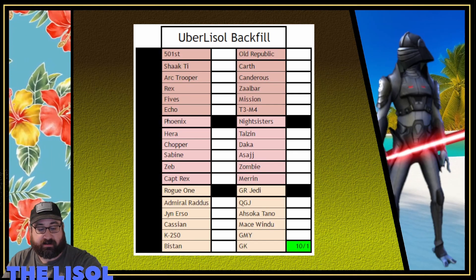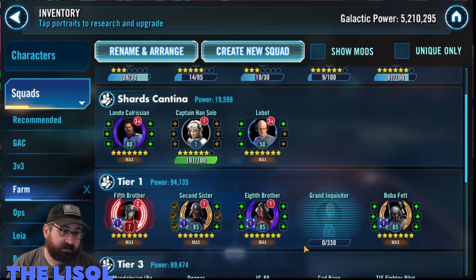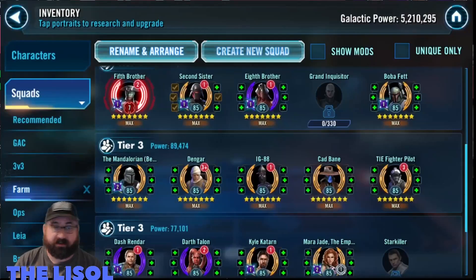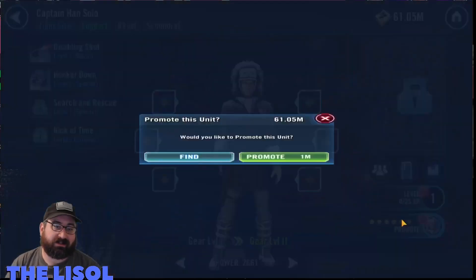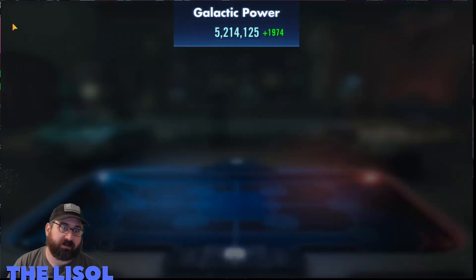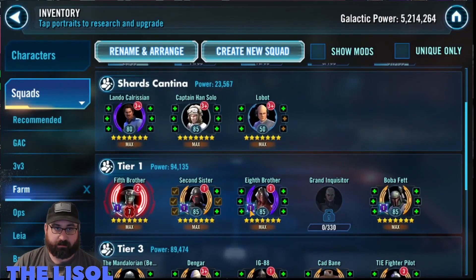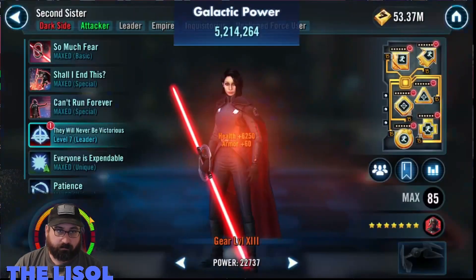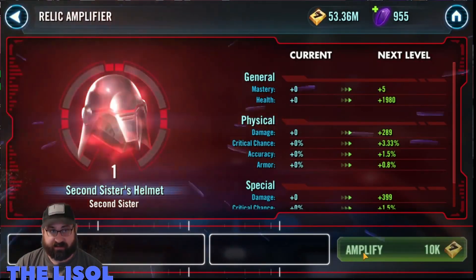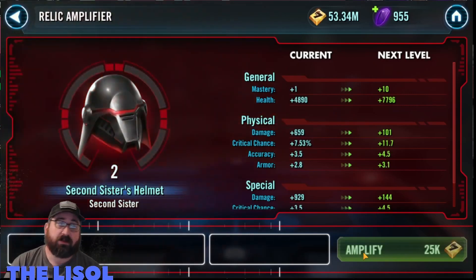I pre-recorded my gearing so let's take a look — let me speed it up and start over. I start by taking Cholo up to seven stars and level 85, just getting him ready for when I start to work on him in the future. Then I'm able to take Second Sister up to relic five.